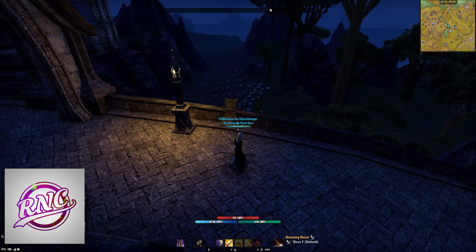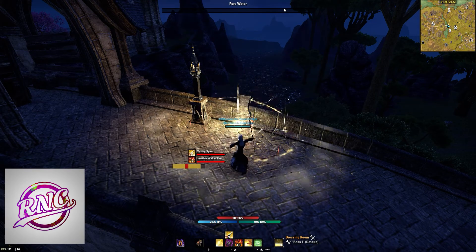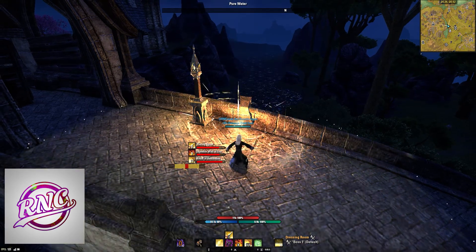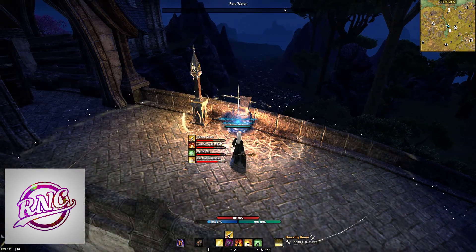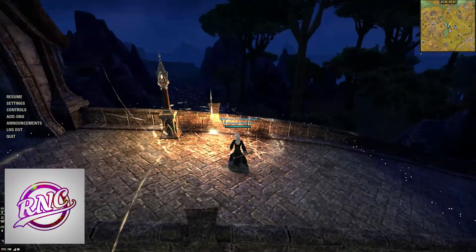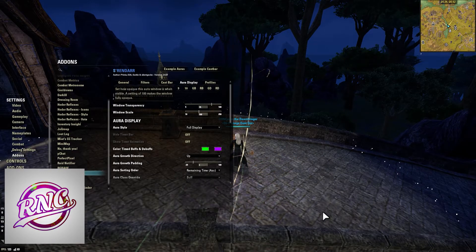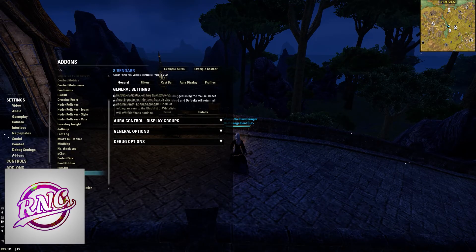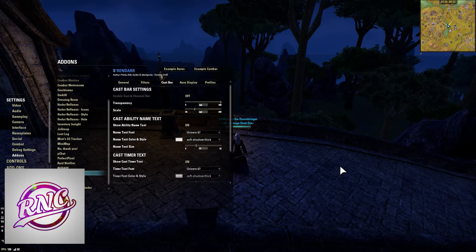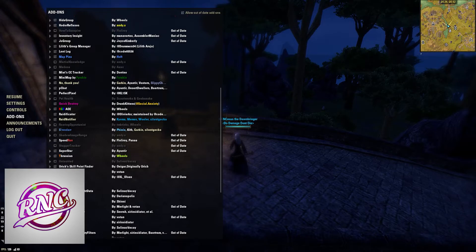Srendar is one of the best add-ons for tracking buffs and debuffs and it has a ton of options. As you can see, when I cast any ability, right next to my character you see Blazing Spear, Unstable Wall, Mystic Corp Ritual appear. It has a ton of different options and settings — it takes a little time to set up, but once you do, you can move stuff around, filter things out or in. It's one of the best add-ons for tracking and it's really going to help with your damage.